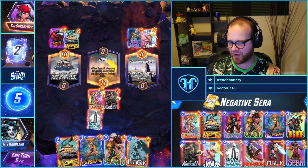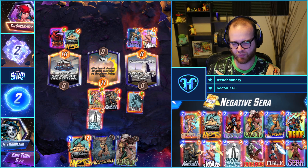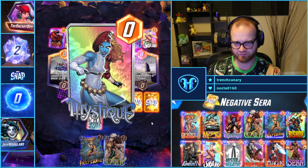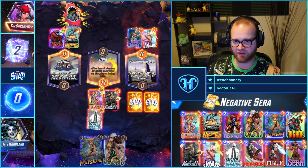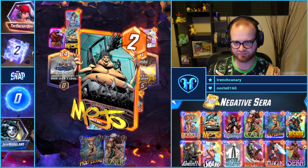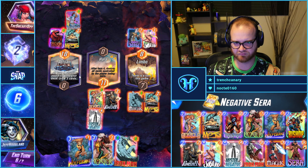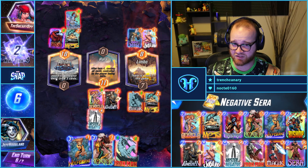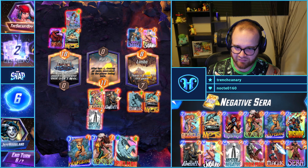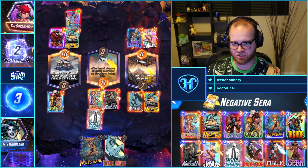I feel like I might just punt the right and play for center, or punt the left and play for center and right. I'm going to Rogue into Dino and then just chill on Wolfsbane for now, I think.